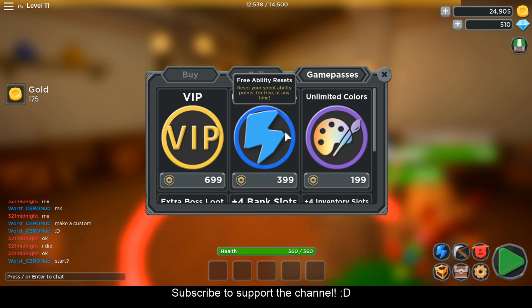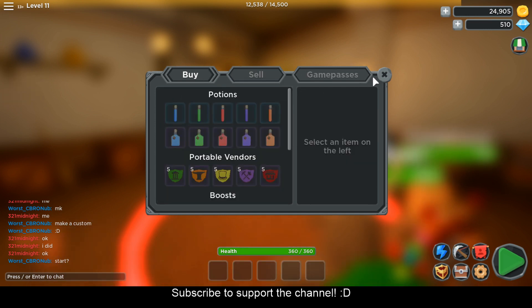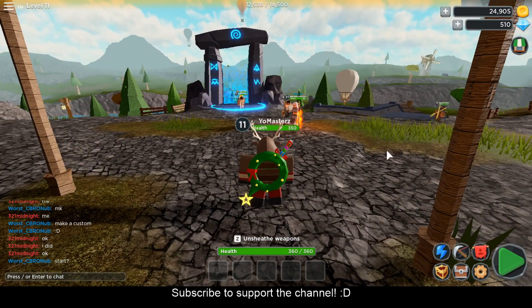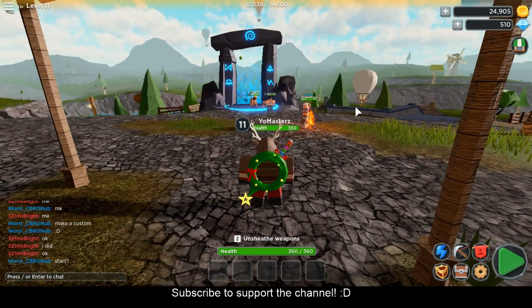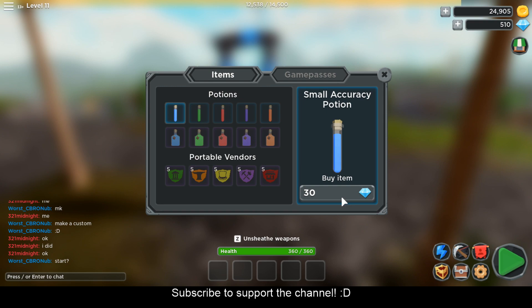They also got game passes if you guys are interested. Over here are potions and stuff — I guess it gives you a boost. You don't actually have to go to the store to buy them; you can just click on this quick shop and it will pop up. As you guys can see, it gives you extra accuracy for 15 minutes and all that stuff, but it costs diamonds.